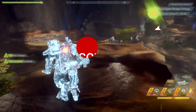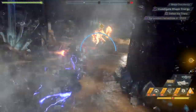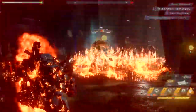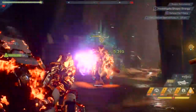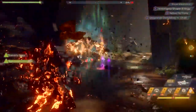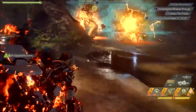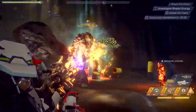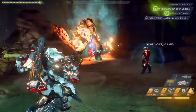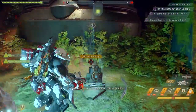Crafting in Anthem is not in a great state at present and I would not invest much time in this aspect of the game until it's overhauled. I would ignore it almost entirely. Essentially it uses the embers you collect and the blueprints you unlock through your factions — the Arcanist, Sentinel, and Freelancers — in order to craft components and weapons. But since you can't craft legendaries, there's really very little value to this once you hit level 30 and already have masterworks.